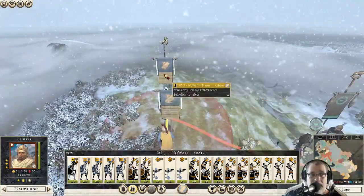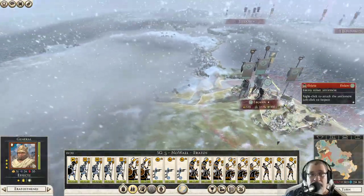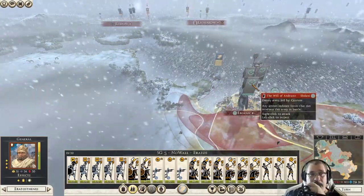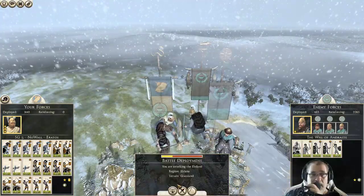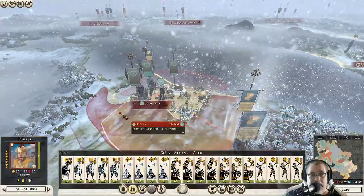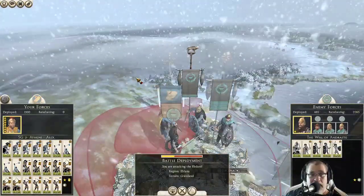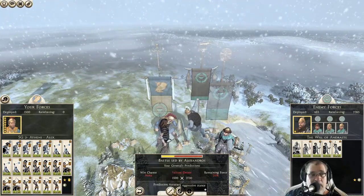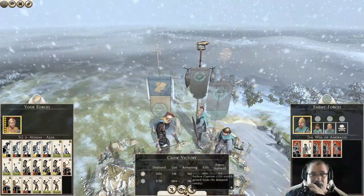We're going to take our SG5s — this is a no-wall assaulter, and it's got probably better field options, not weighed down with all that heavy artillery that our siege units carry. Let's just auto-resolve this — oh my gosh. All right, close victory — I'll take it. I'll take that.